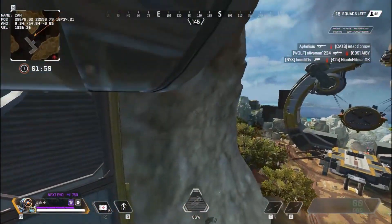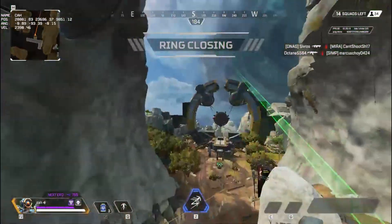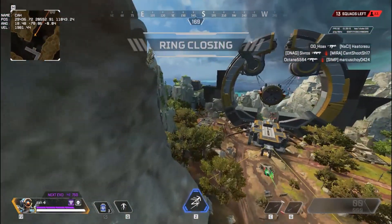Now for some gravity cannons, 45 degrees is a bit too much, so of course you can decrease the intensity of the Tapsrave to get a smaller angle. And that's it!